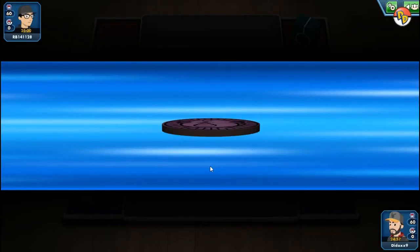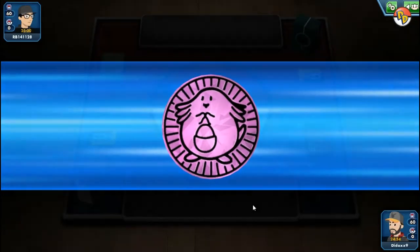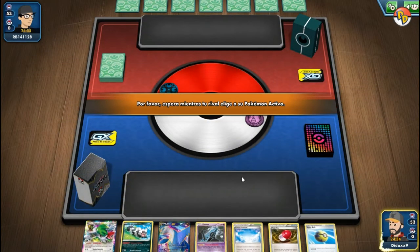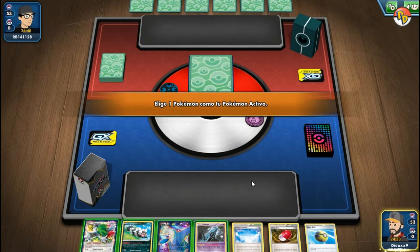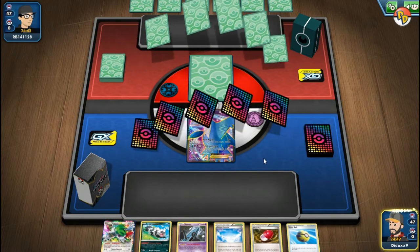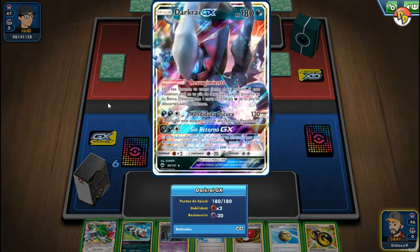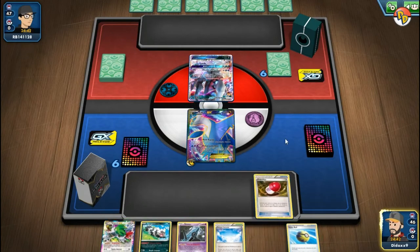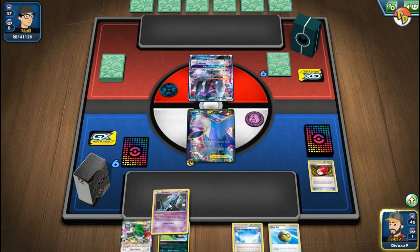Continuamos con la baraja que te gana en el turno 1. Empezamos nosotros. Depende mucho de lo que le vaya a tocar al rival. Vamos a empezar con el Latios. Partió solamente con uno el rival. Es un Darkrai de 180 HP, así que sí se podría. Intentemos, vamos a hacer el máximo daño posible.